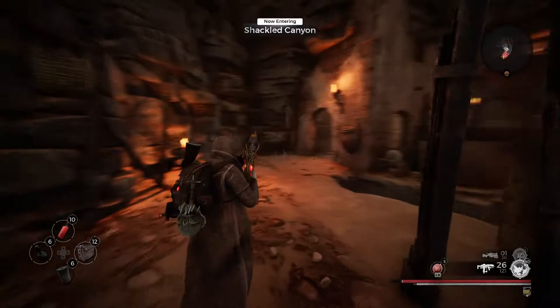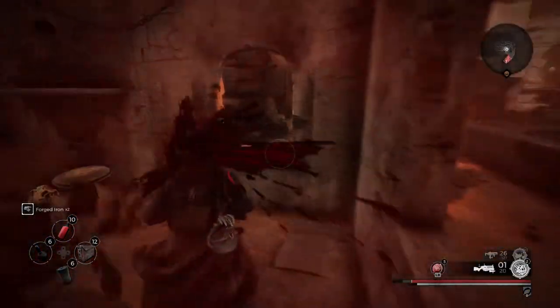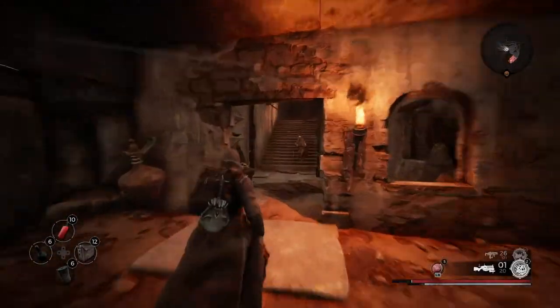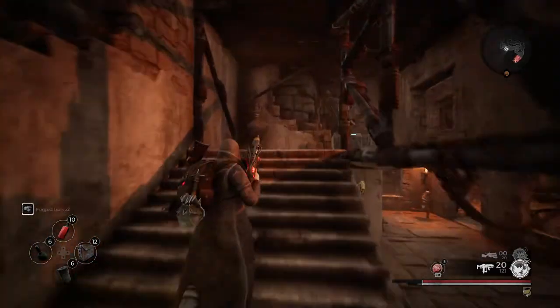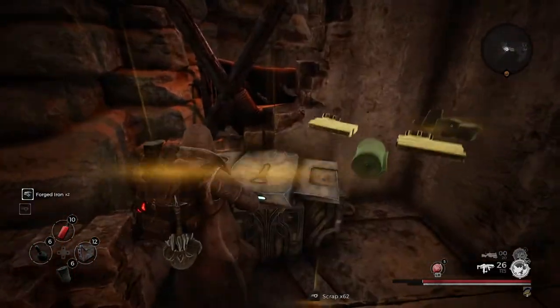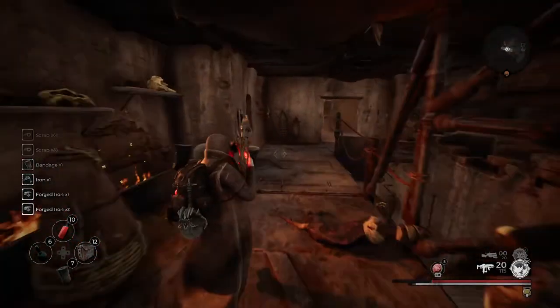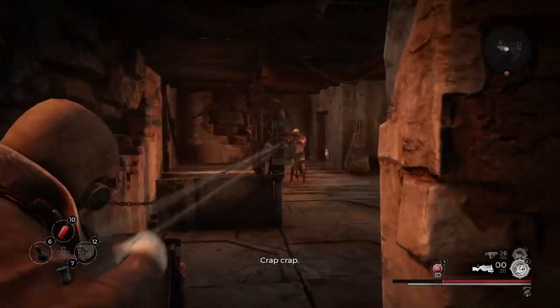Shackled Canyon. This feels very familiar as far as the layout goes — very similar to what we had in the campaign. So I'm not going to worry about fully clearing this out, I'm just going to try and find the purple if I can, and kill the elites along the way.